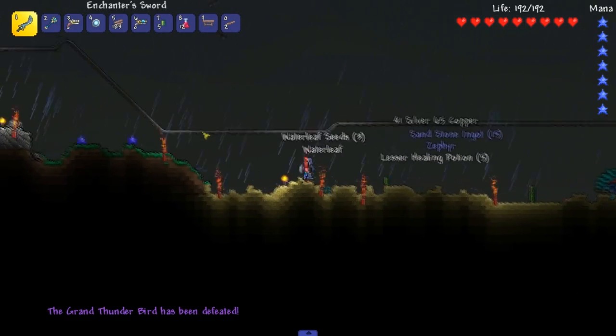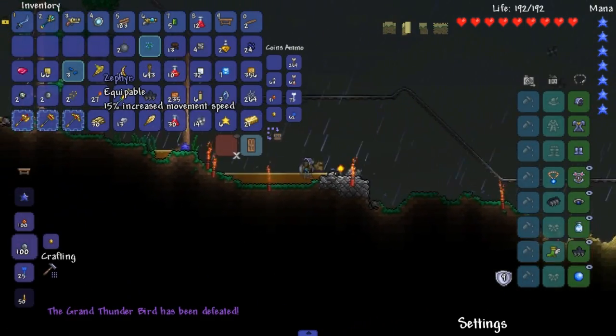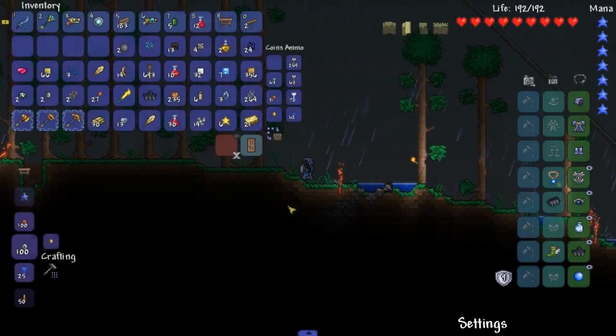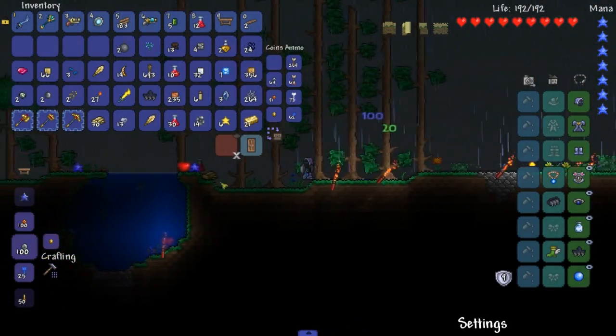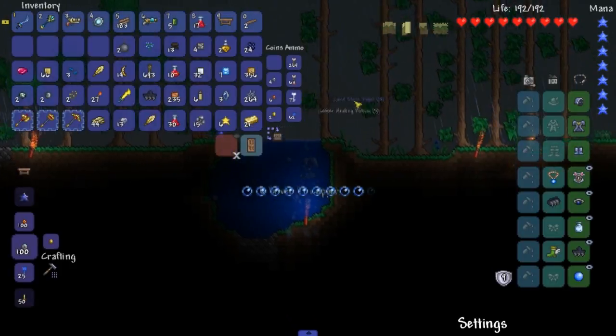Damn. Does he not drop a weapon? Oh God, does he not drop a magic weapon? I'm not sure he does. Let's drop Zephyr though, which is nice to see. Where did I kill the other one over here? I know there's more loot somewhere. I should have two Zephyrs. Oh no, I did pick it all up. I'm crazy. You're crazy, Game Raiders. Thank you.